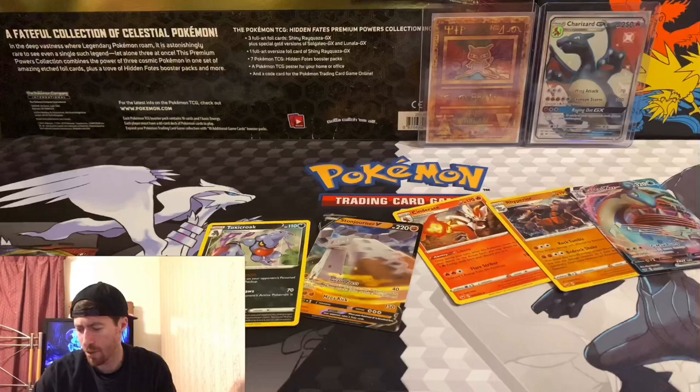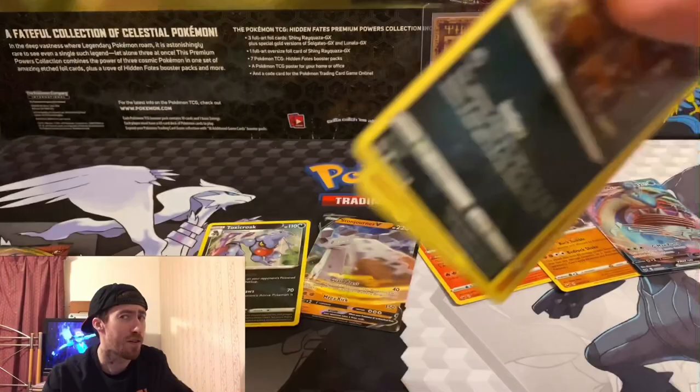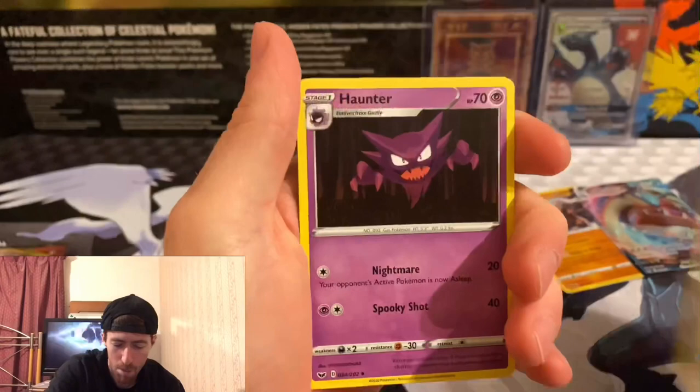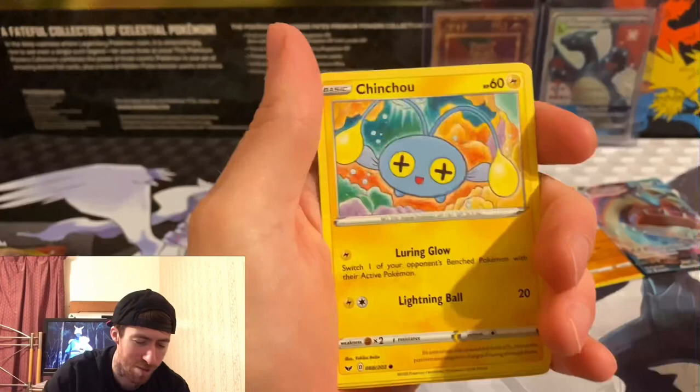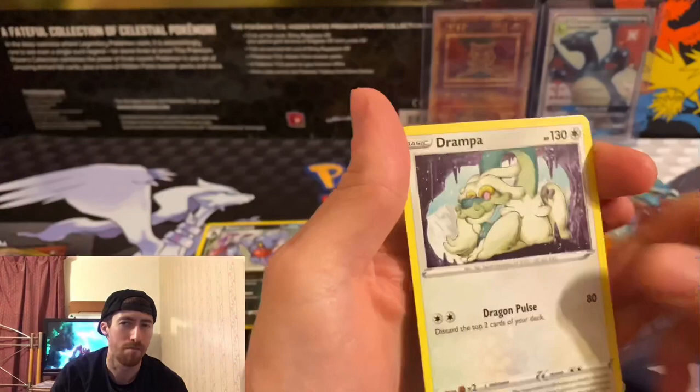We got a lot of pulls going on here — pretty sweet. Basically every holographic in the set, which I'm not going to complain about because holos are pulls. We got a Feebas, Sharpedo, Pokemon Catcher, Haunter haunting your dreams, a Boltund toy, Crabby dab, Mincino, and a Turtonator reverse — pretty sweet. And Drampa broke our streak — Drampa, the Pokemon grandpa. Two more packs remaining.